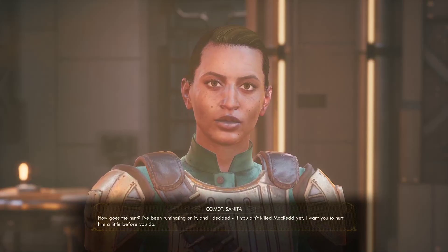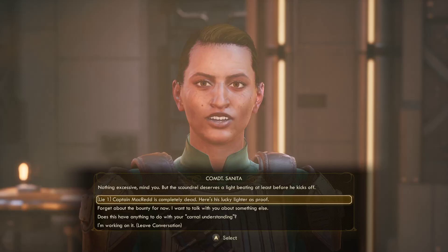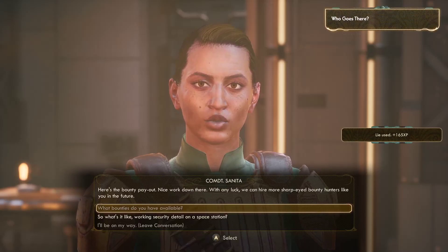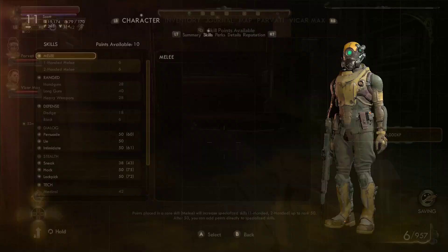How goes the hunt? I've been ruminating on it and I decided if you ain't killed McRed yet, I want you to hurt him a little before you do. Nothing excessive, mind you, but the scoundrel deserves a light beating at least before he kicks off. He's completely dead - here's his lucky light as proof. Here's the bounty payout. Nice work down there. With any luck, we can hire more sharp-eyed bounty hunters like you in the future. Yeah. Corrupt ones. That's another side quest done.